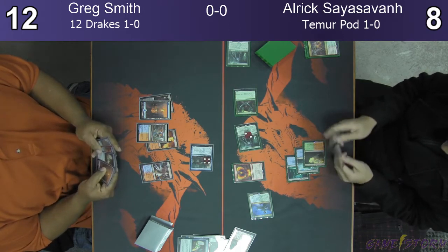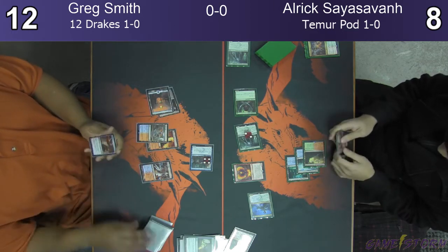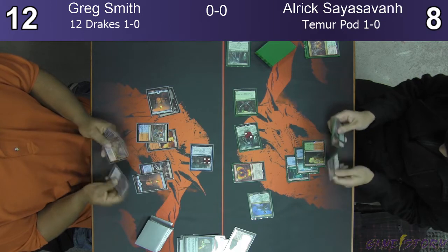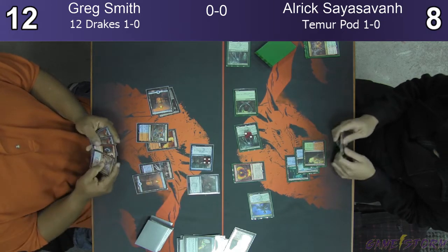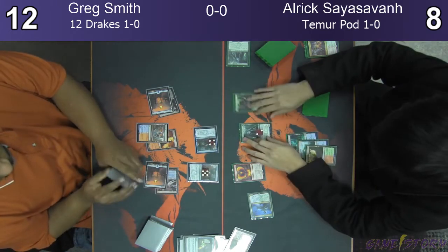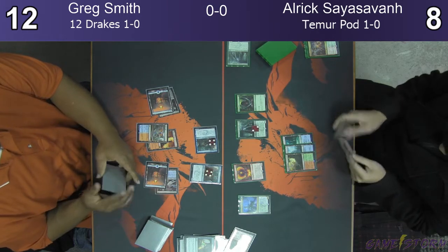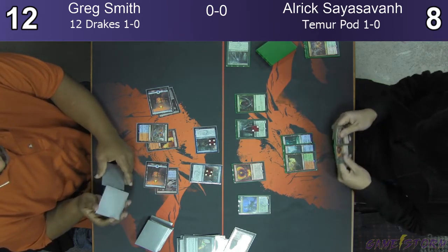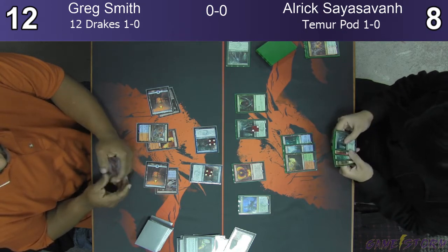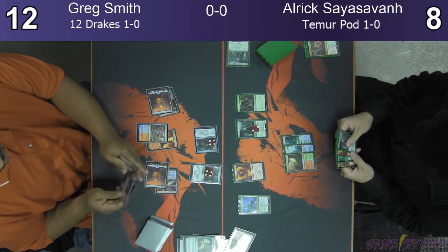So now you just play the other Pteramander and then you can still hold up for the Shock. I guess he's going to try a Charter Course first. Draw 2, play your land, play Drake. That works too — that's a great draw for him right now. Just play the Pteramander. Why is there 5 counters on it? Wait — Greg, what are you doing? There it is. Greg saw his mistake and fixed it. Yeah, normally that doesn't happen.